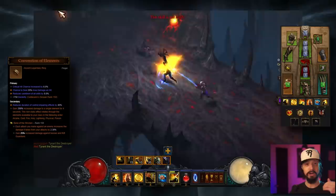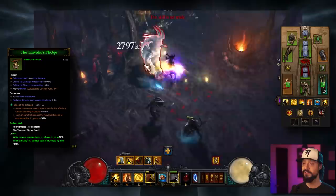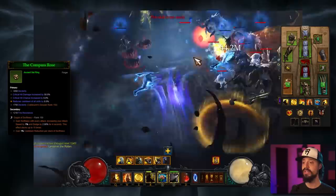For Legendary Gems, we're going to take a Bane of the Stricken for Greater Rift pushing. We're applying a lot of hits to enemies, and the more you attack an enemy, the more damage you deal to that enemy, plus 25% increased damage against Rift Guardians. We're going to take a Bane of the Trapped — a big damage multiplier against crowd-controlled enemies. At level 25, this starts applying its own crowd control to nearby enemies. And lastly, a Gogok of Swiftness — this gives us more attack speed, more dodge, and more cooldown. Very important.